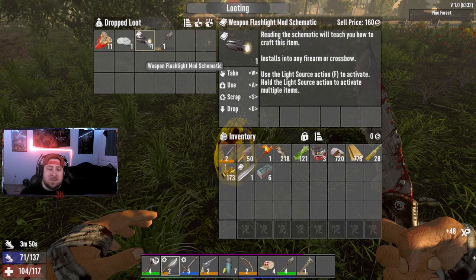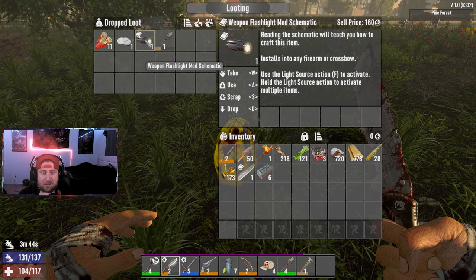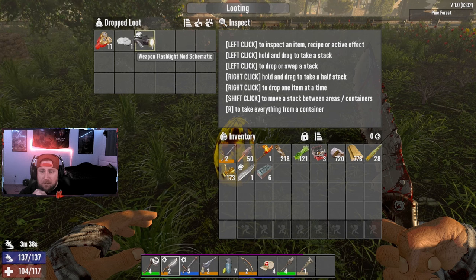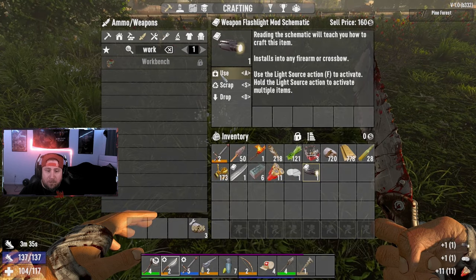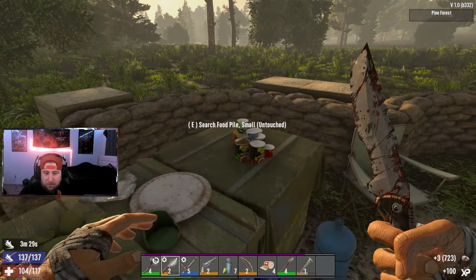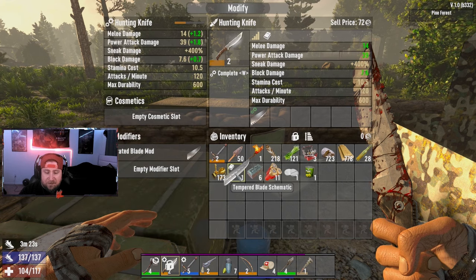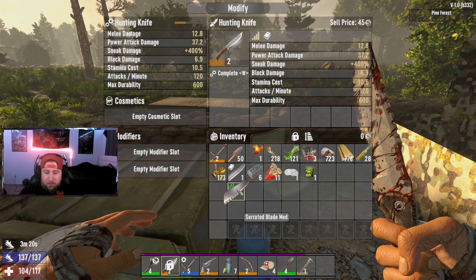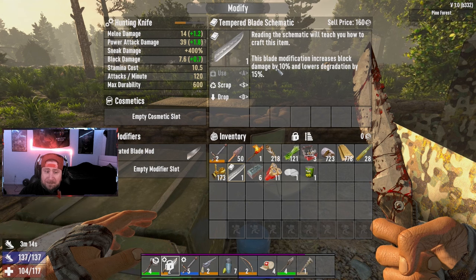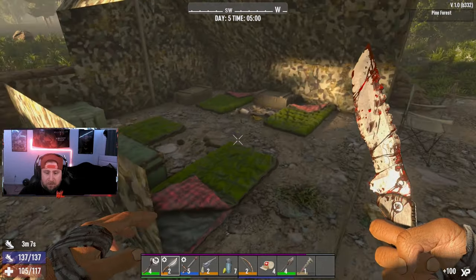We got a flashlight mod schematic! A light source — reading this schematic will teach you how to craft this item. Install onto any firearm or crossbow and use the light source action. That's huge. Now we can craft lights. Let me show you how to modify things: click on weapon modify and it'll show you what you can put on. It'll light up green. We got the serrated mod — you can see the increases. And we got this blade modification book which increases block damage by 10 percent. Nice, another schematic.